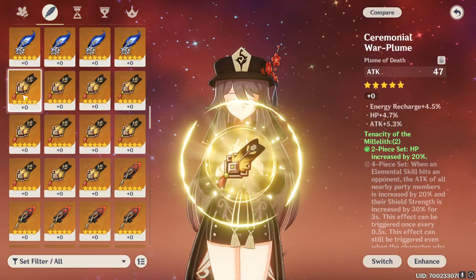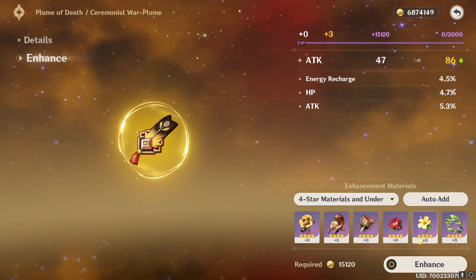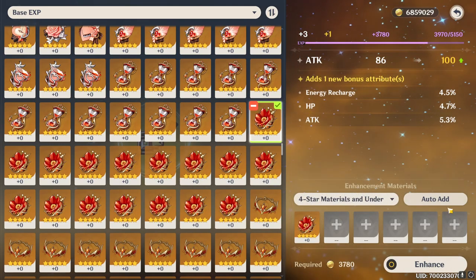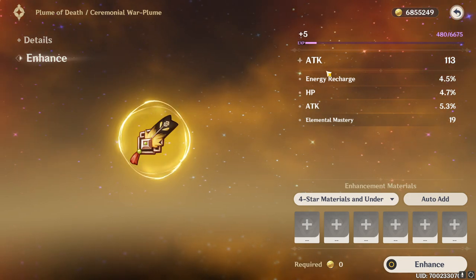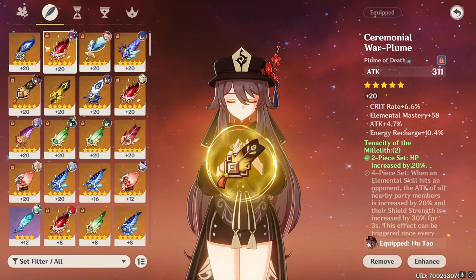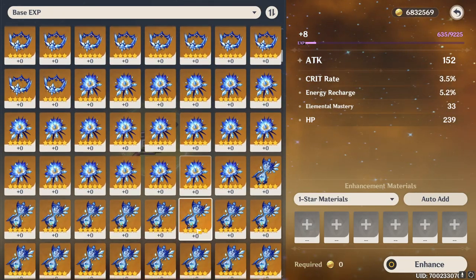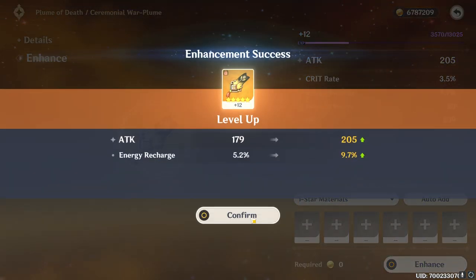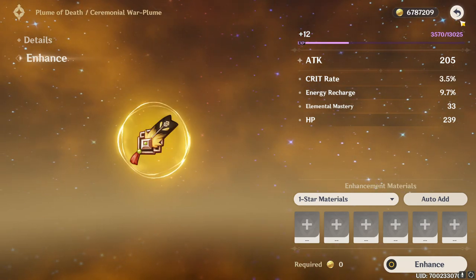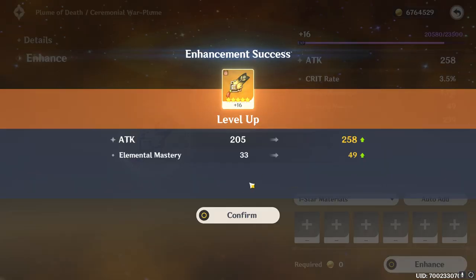We're going to enhance this to plus 4 and see if we get crit rate — if so, we'll raise it higher. Using some Lavawalker pieces since I don't have plans for them. It went to elemental mastery — this is actually a pretty good feather for Hu Tao but I still really need more crit rate. We're going to continue and get it to 12; if crit rate doesn't get touched then we're probably going to give up. It went to energy recharge.